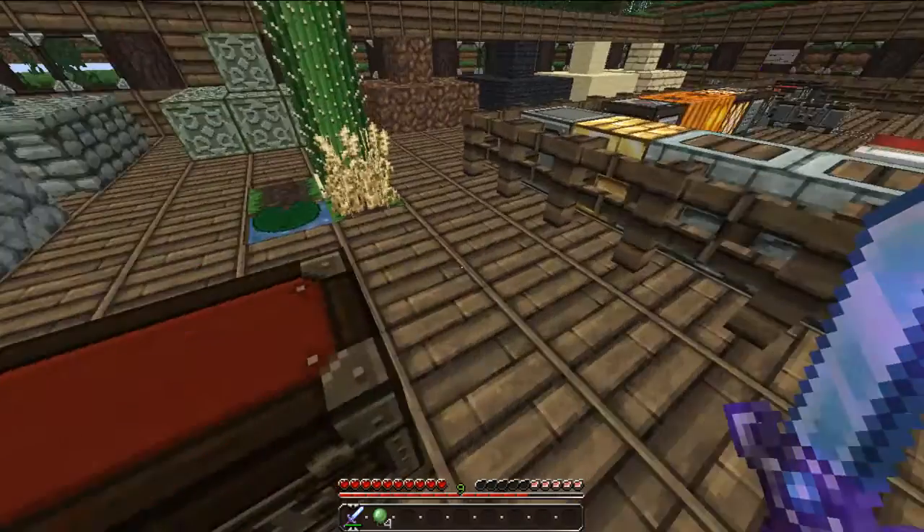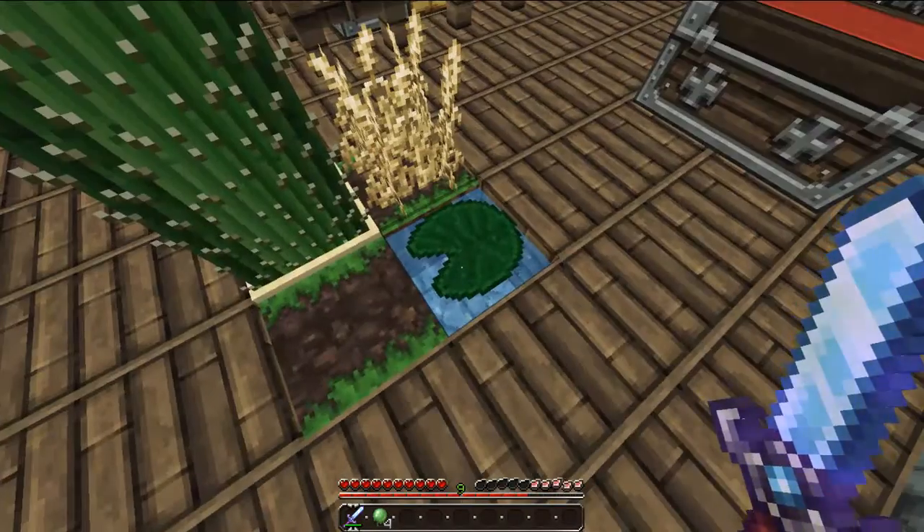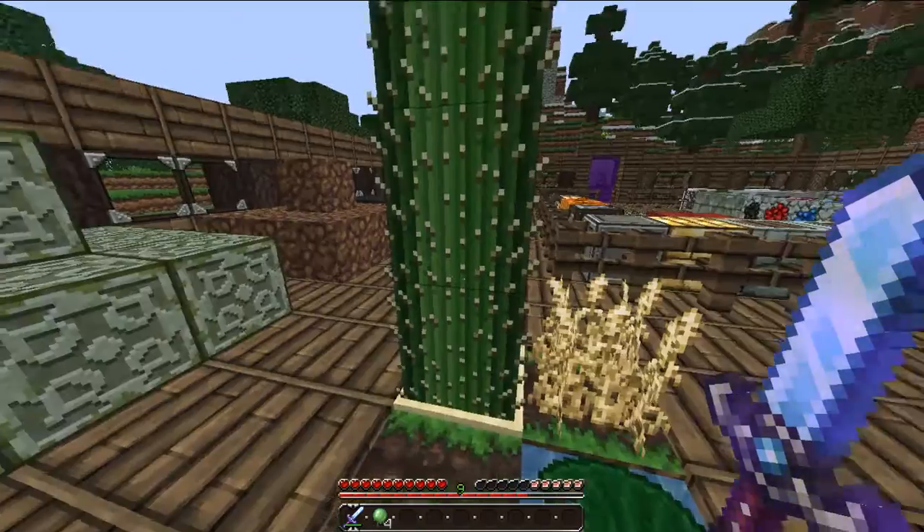Do look nice. So, the wheat. The lily pad — the lily pads do look nice. The cactus. And the farmland.